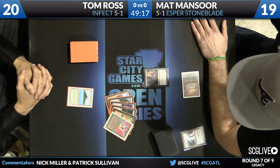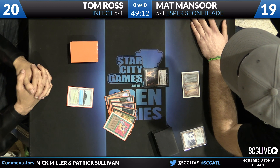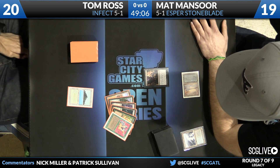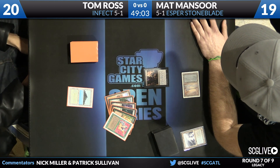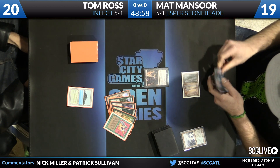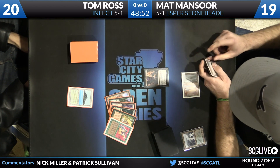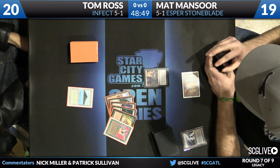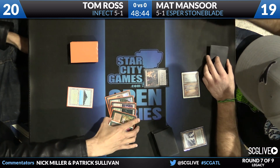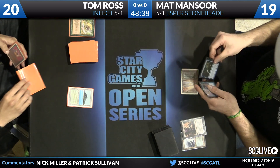We see an Inquisition here, revealing Berserk, Invigorate, Misty Rainforest, and a Vines of Vastwood, finding a Wasteland. If you were in Matt's shoes and weren't sure what Tom was playing, the Berserk and Invigorate give away the secrets. The Tropical Island was a deceptive opening, but now there's no doubt about what you're playing against — the surprise factor is gone.